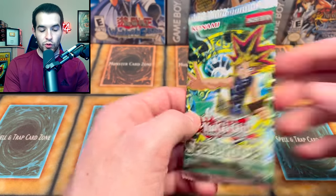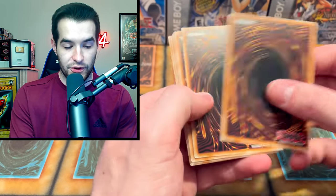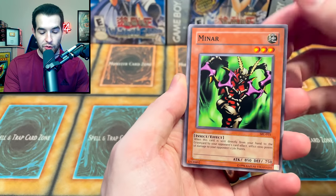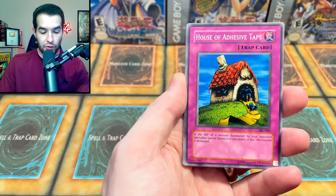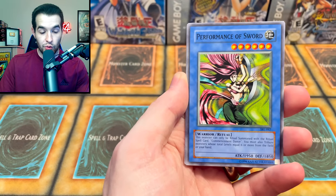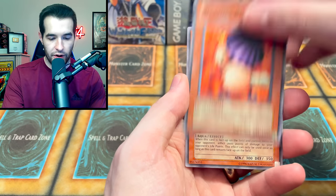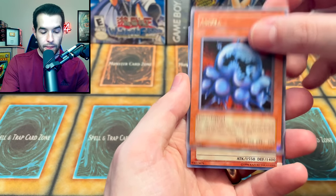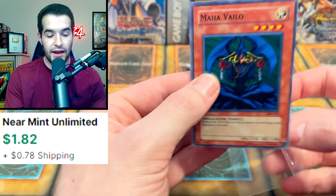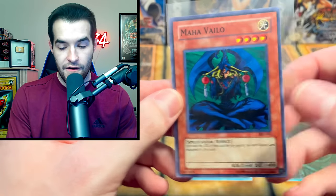Let's go with Spell Ruler to start it off. What do we want to pull? Obviously we pulled the Toon already, that was pretty cool, so I want to go for Relinquished - that's one of my favorite cards ever. I have a Relinquished Goat deck that I play, which is pretty fun. Labyrinth Wall, we got the House of Adhesive Tape, Octoberser as some would say, Performance of Sword, Slot Machine. Where's his little brother Weather Report? We still haven't found the little brother. Amoeba and Maha Vailo - there's a good one with those equip spells in Spell Ruler. This guy can really get pumped up, he's kind of a stud.